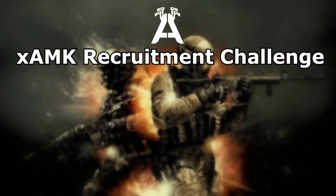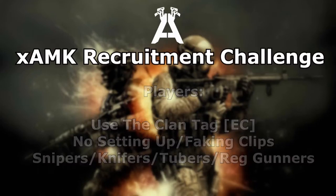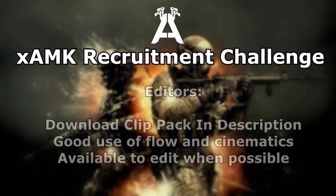For the players, what you will need to do is hit clips with the clan tag EC — make sure these clips are not set up or faked. You can choose any Call of Duty from CoD 3 all the way up to Black Ops 3 and even Infinite Warfare, since the beta comes out in a couple of days. Show us you can be a tuber, sniper, knifer, trickshotter, or whatever — just make sure you hit a bunch of decent clips with the clan tag EC and there's a good chance of you getting into the clan.